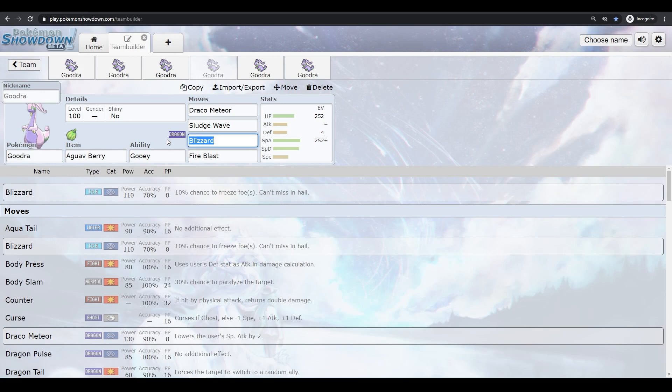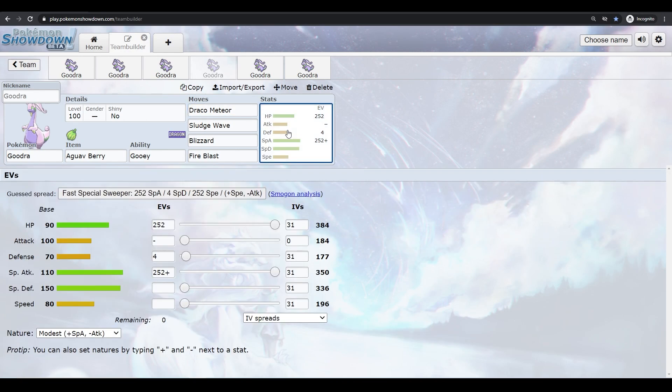Be careful of Blizzard bringing Hail. One strategy is to use Max Hailstorm on the last Dynamax turn — survive a hit, maybe lower their speed with Gooey, and then Blizzard can't miss in Hail. Draco Meteor is great if you survive Dynamax, but Goodra probably won't survive many turns after Dynamax unless you've given it a lot of speed.